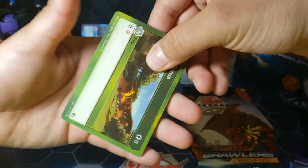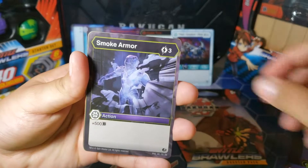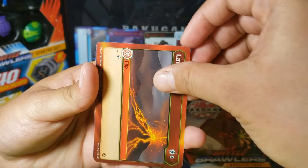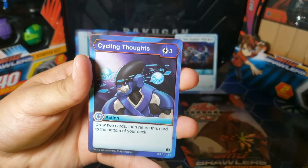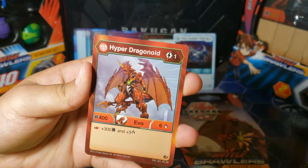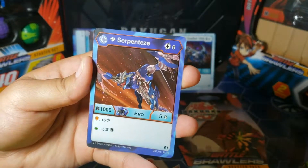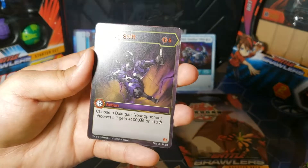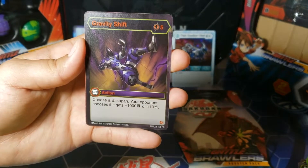Third pack has to be good. Repel Pyrus. Smoke Armor. Repel Ventus. Ventus Power. Lava Flow — I don't remember seeing this one. Cycling Thoughts — I don't think I have this one either. I'm getting a lot of new cards, so that's good. Hyper Dragonoid — that one looks pretty cool. Diamond Serpenties — I don't think I have this one. And then we get a super rare again: Gravity Shift. I don't think I have this one, but it's a super rare.